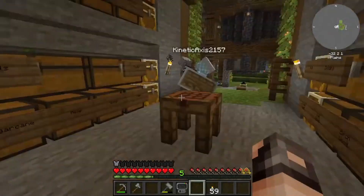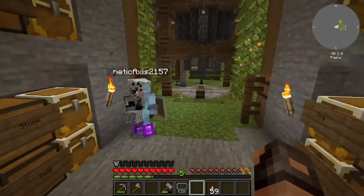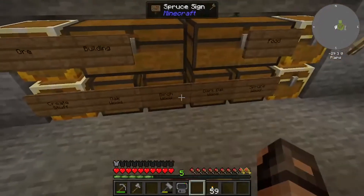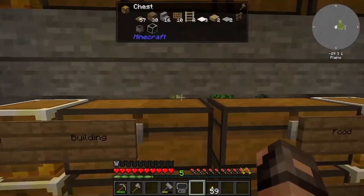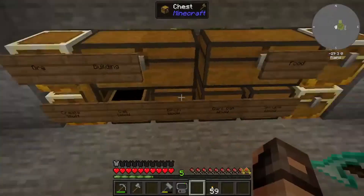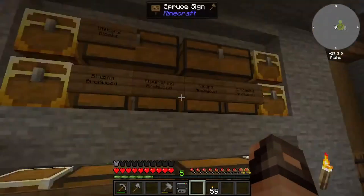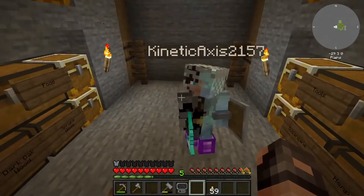Alright, explain everything you just explained. So starting off back in the storage room, the bottom four chests on each layer has a botany pot attached to them, so that we continuously have resources filling into them. Four types of wood: oak, birch, dark oak, spruce. I left out jungle and acacia because they're not that great.